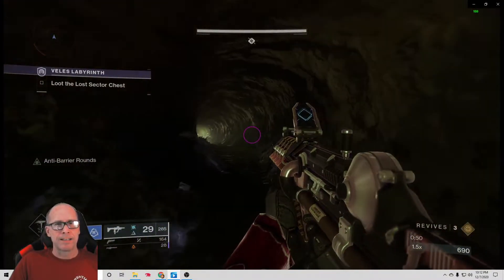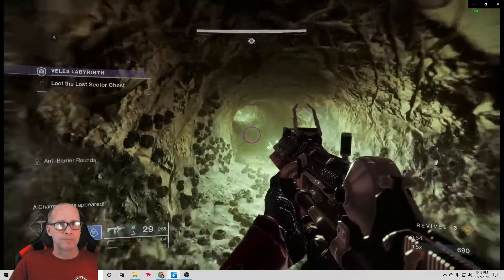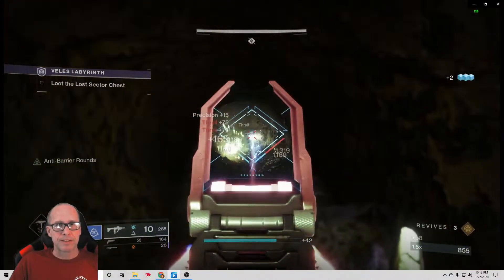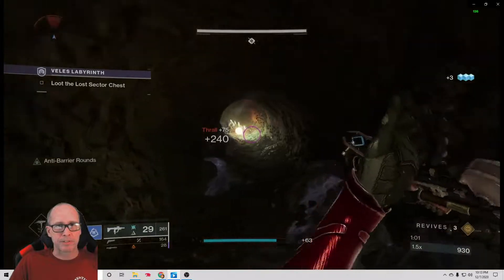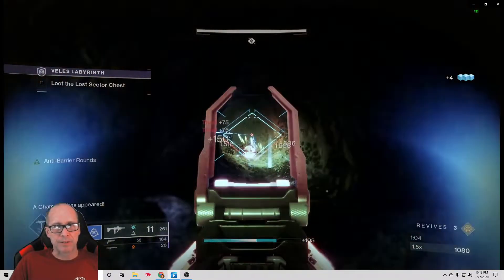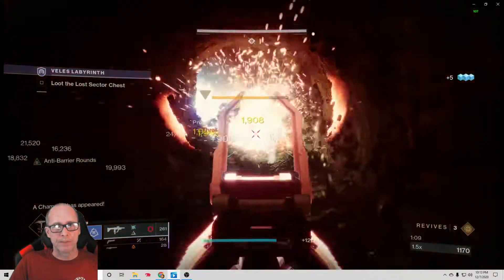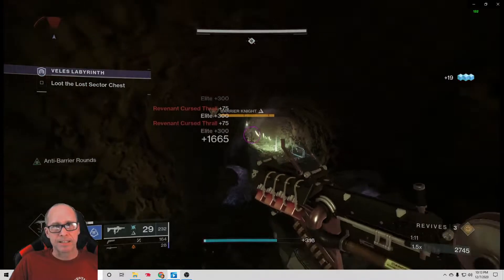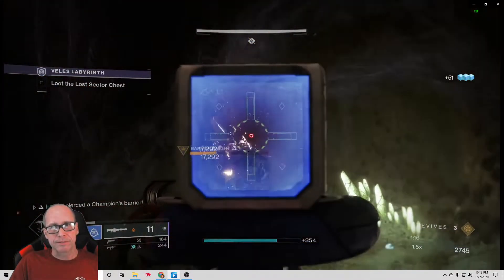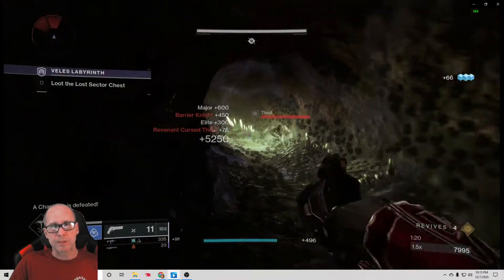I didn't feel confident I could just burst damage the boss down with, say, a Lament — I'd still have to deal with the solar witches. Now this is the place where you come to the first champion. The advantage of my war mine cell build is I have some cells I can drop. I try to save them until the champion comes around the corner because I want to start the damage cycle. There he is — I pop him down, and that pretty much deals with him.